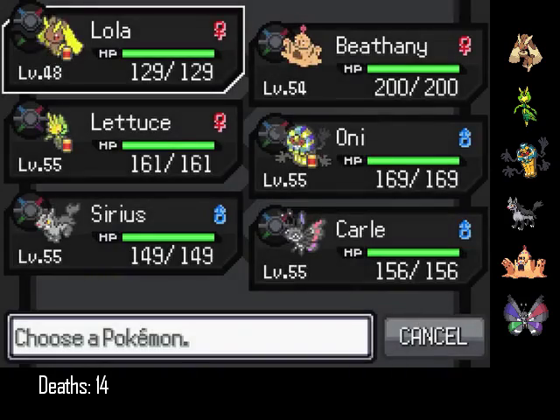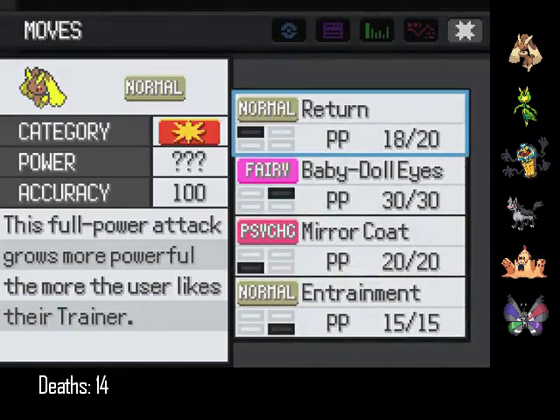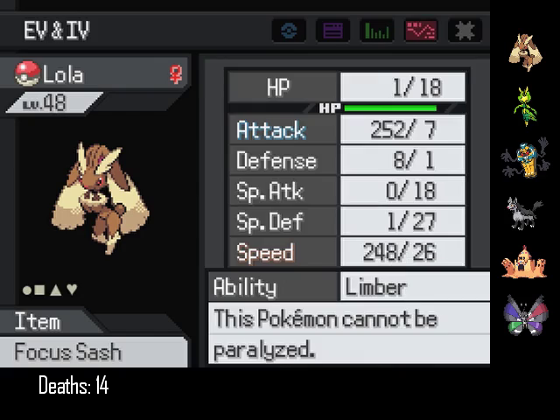But first I had to take down a Pulse Abra. I have Mirror Coat and a Focus Sash, and I remembered to get rid of Klutz — because that wouldn't have gone well.